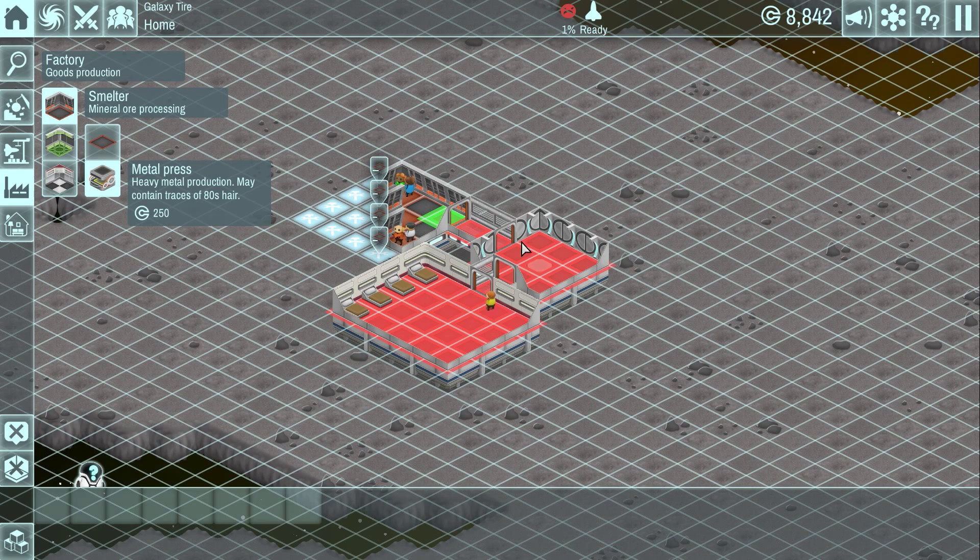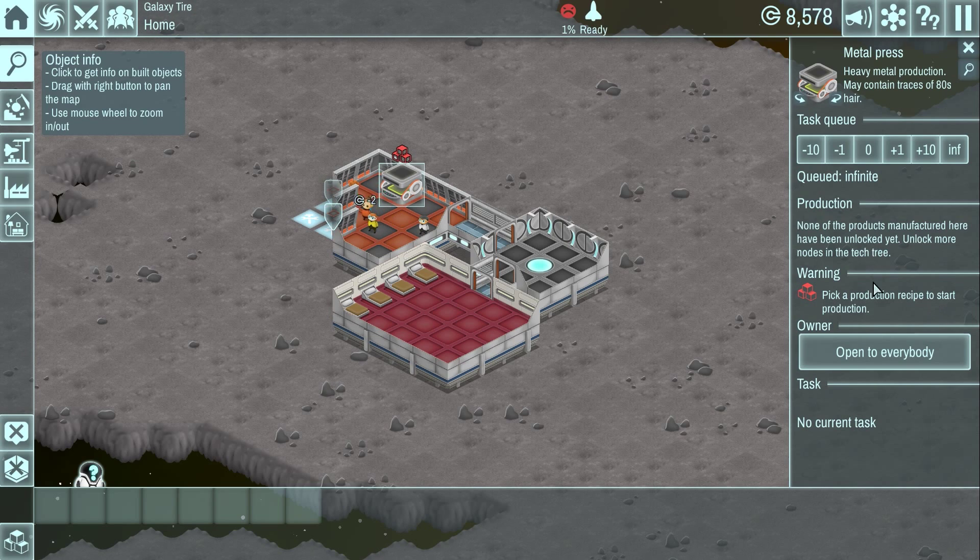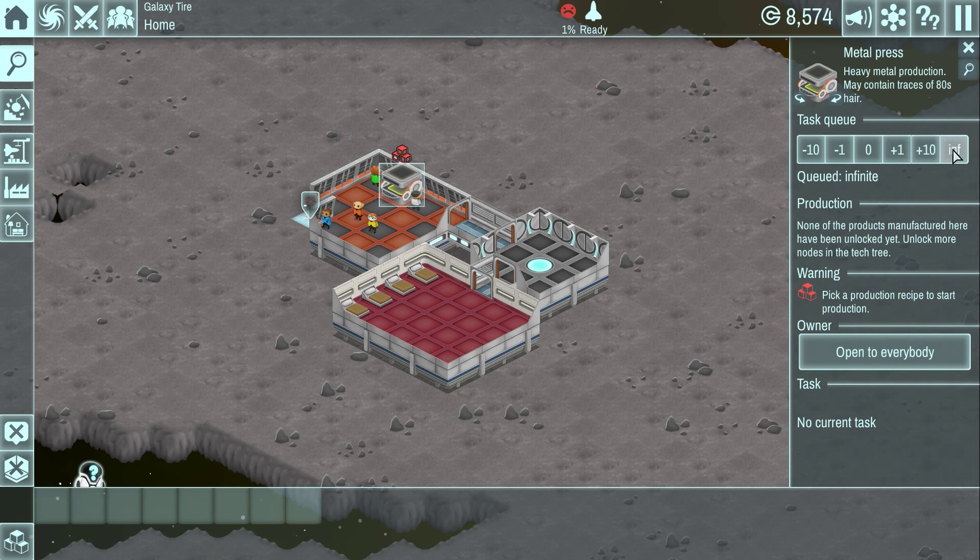So let's let them work on that. While we're at it, we can set up a metal press in here. But what it's saying is it needs recipes — you need to pick a production recipe to start production, and we don't have any production recipes just yet. So we're a little bit premature building this. You can add tasks to the queue, but we need something to produce first. I think we need to do some missions to progress further before we can start using this.